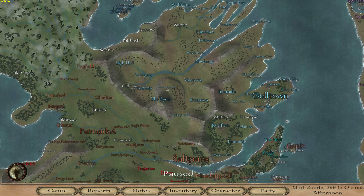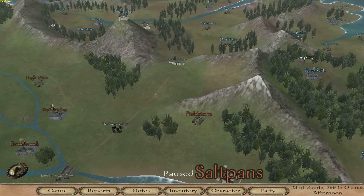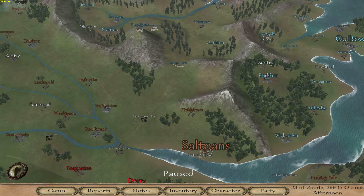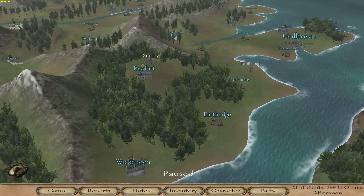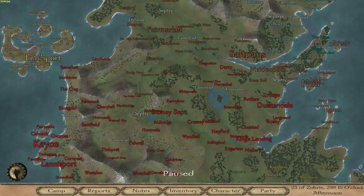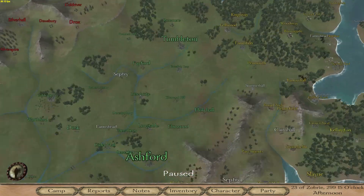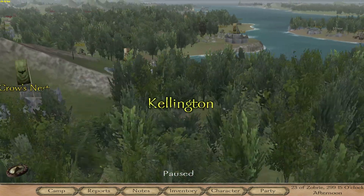The Vale is a very interesting location because, as you can see, it has one way to get in by land - otherwise you have to go through ports. So if we ever get into a fight with the Vale, it's going to be a very interesting and very long fight.